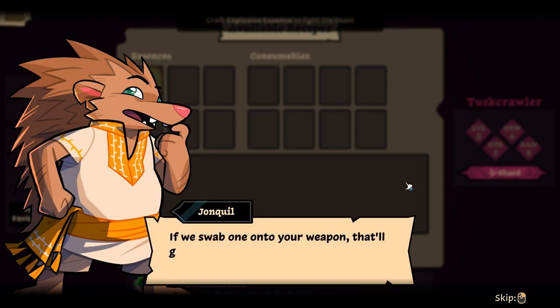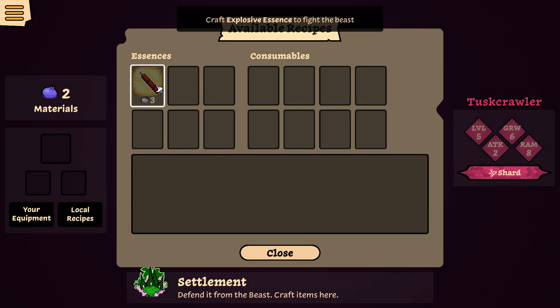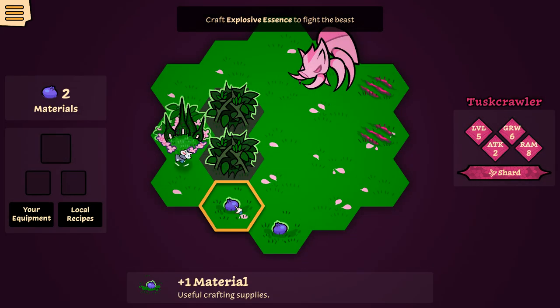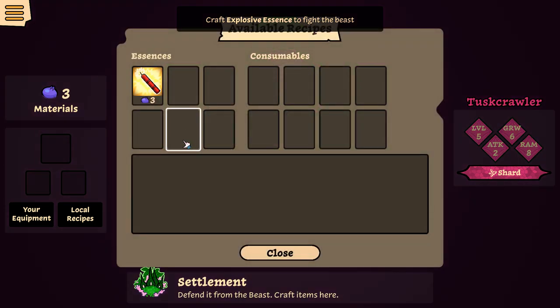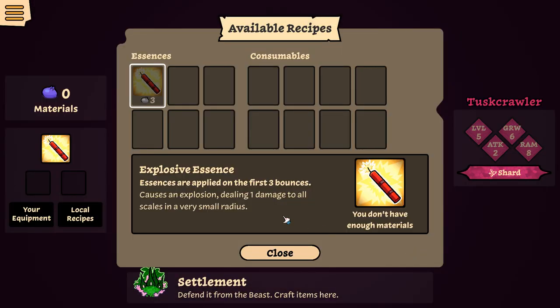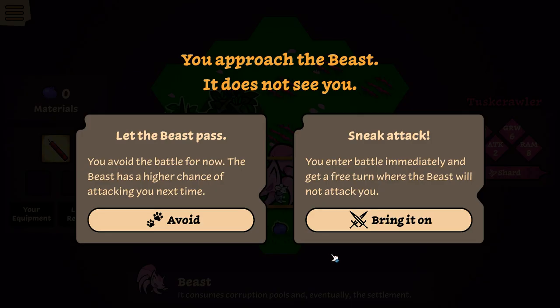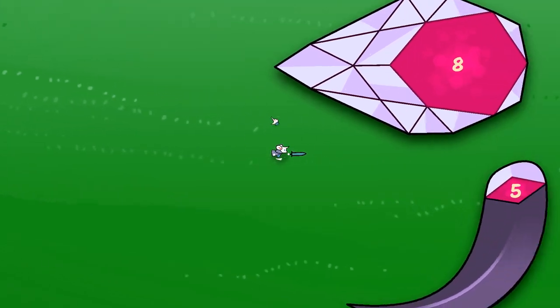'If we swap one onto your weapon, that'll give you all sorts of new ways to damage the beast.' So I need three berries for this — let me go get a berry. Well, that thing is headed right for us. 'Let's go show that beast a thing or two.' Essence is applied on the first three bounces per turn — causes an explosion, dealing one damage to scales in a small radius. 'You approach the beast — it does not see you, for you are small and adorable. And thus, a sneak attack.' I do love this entrance animation.